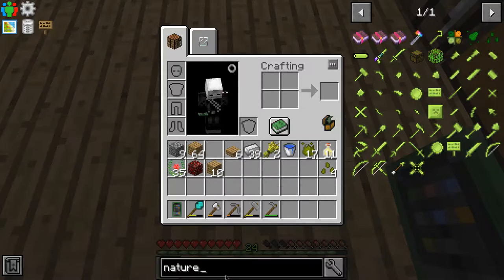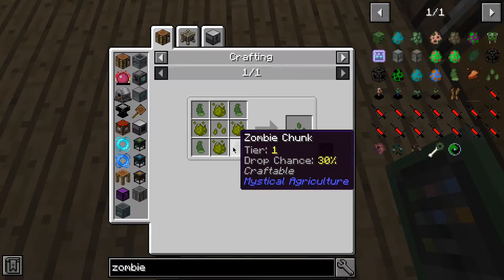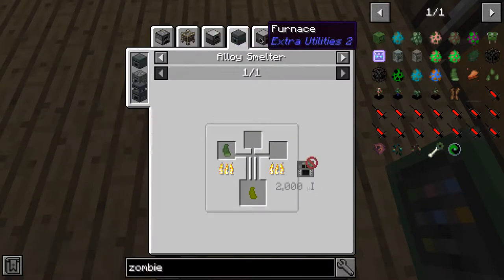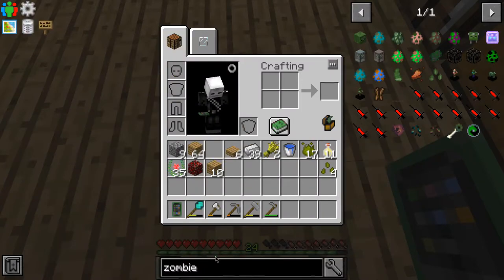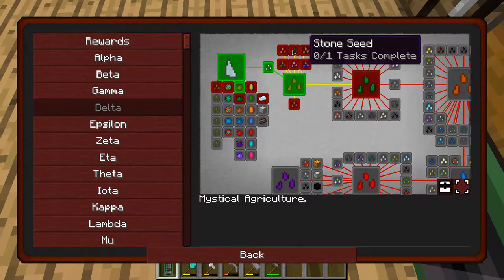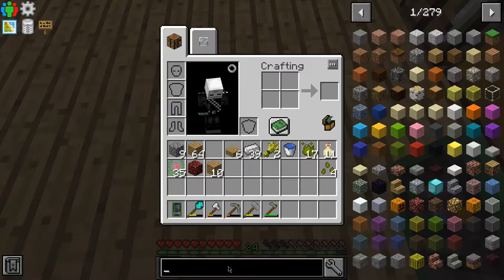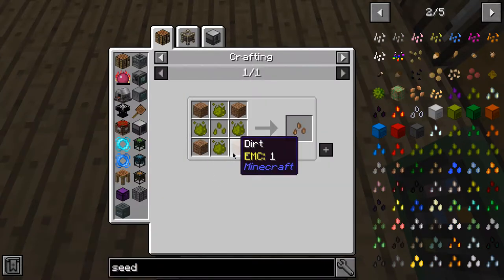Zombie seeds - I think we probably might need rotten flesh for that. Zombie seeds need zombie chunks, which are made from tier 1 mob chunks, which is made from a zombie chunk - okay, that doesn't make sense. This modpack sometimes doesn't make sense at all. I don't really need any of these though, do I? What does a dirt seed do? Let's just search seed and see if we can find it. Dirt seeds literally just give some dirt.